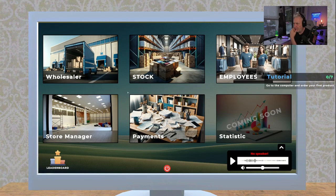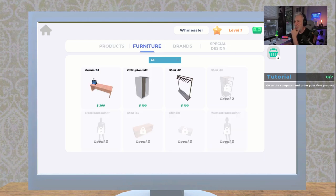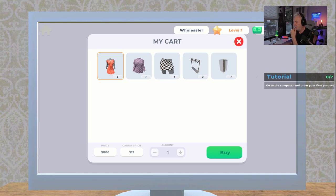Go to the computer and order your first products. I remember — the women's dress, let's add that to the cart, and the shirts, and let's get the skirts. Looks good. I think we need the furniture — we have one of these already so we'll grab two more. I think we have enough room. We should probably buy one changing room and that'll be 800 of our thousand.